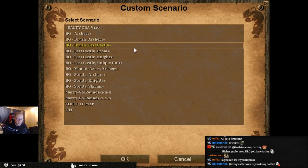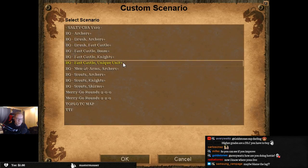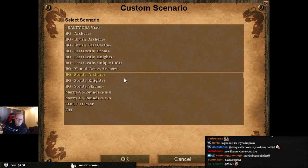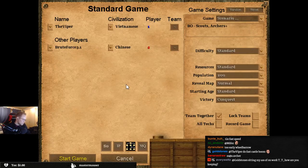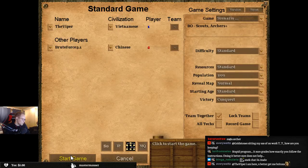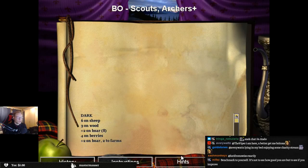High grades are DLC - you have to buy them. Okay: Drush plus archers, Drush fast castle, fast castle plus boom, fast castle plus knights. Let's try a scouts build order into archers. I'll try that. It grades exactly on how you follow the instructions, and not like the result - it should count how many resources you have in the bank, how many archers you have, how many of this and that, right?